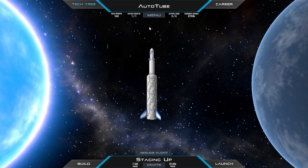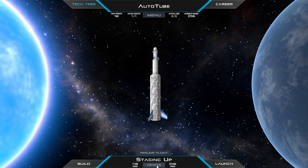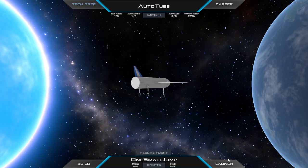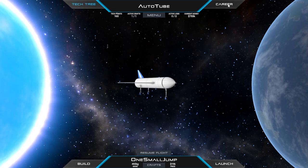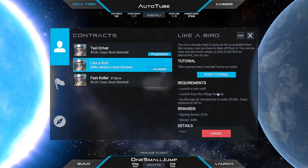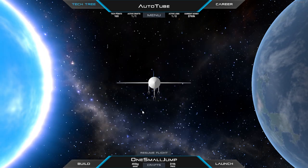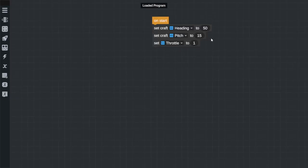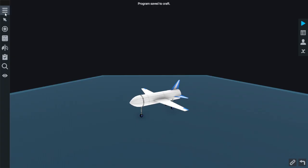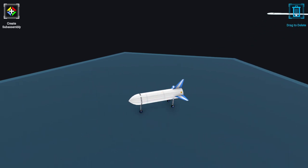The Staging Up has done wonders. If this is the maximum height we're allowed to use, I think the only way to improve it is to bolt on some parallel tanks. But we don't need the Staging Up now — we're looking for new and interesting challenges using the One Small Jump. This is the one with wings. We've got to launch a new craft, launch from the runway, go through all checkpoints in under 20 seconds. The track distance is 387. I know nothing about what we're about to see — let's go to the build.